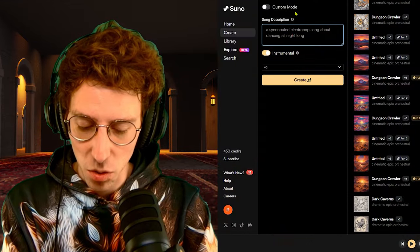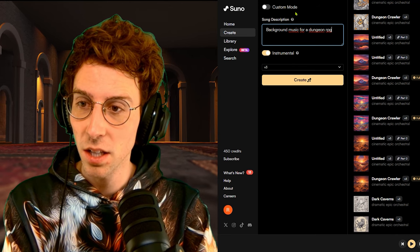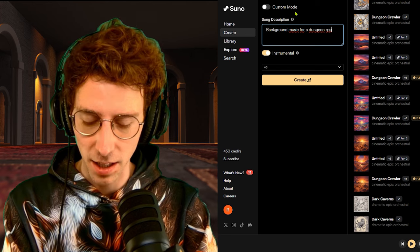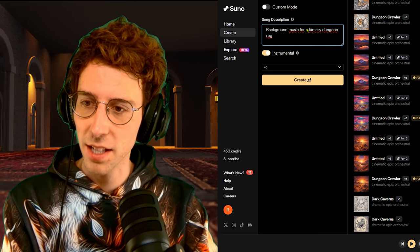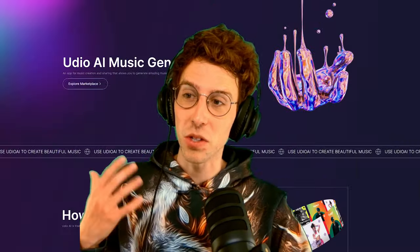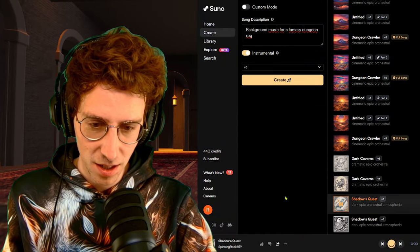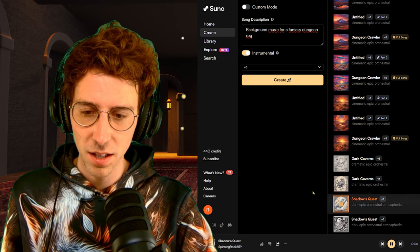First things first, we're going to create the AI background music. In case you haven't made music with AI, there are many different apps that do it, like Suno AI. We're going to create a background music for a dungeon RPG fantasy. This is created really quickly. Let's listen to this one — dark, epic, orchestral, atmospheric: 'The Shadow Quest.'